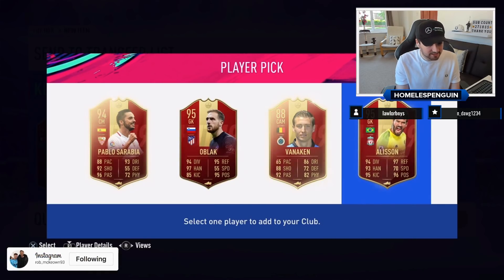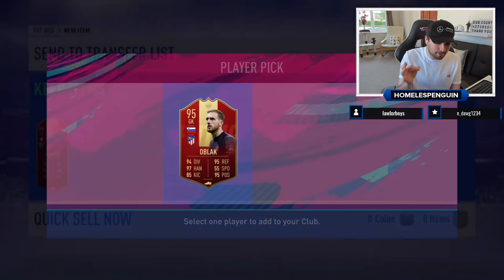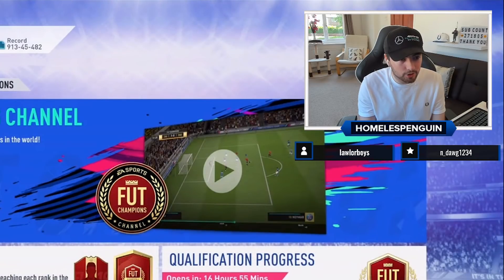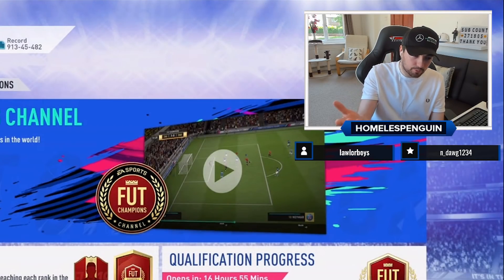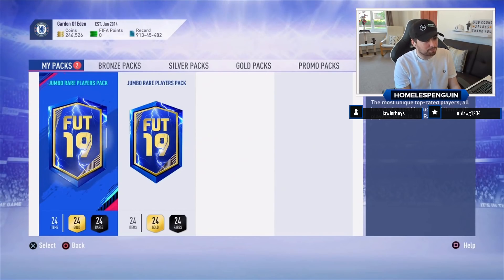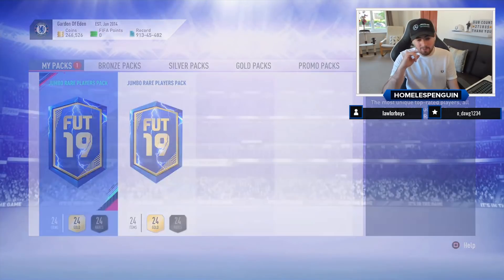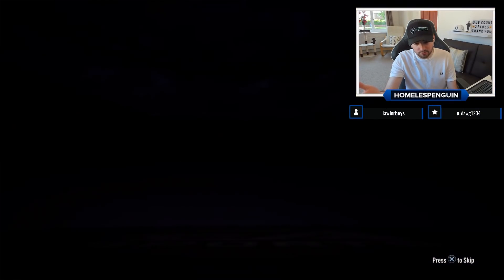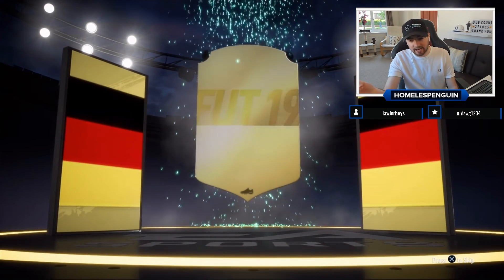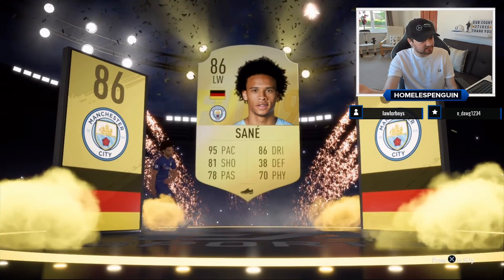We'll take Oblak for you. That's a bad player pick - Sarabia, Oblak, and Alisson are essentially the worst ones you can get. Considering you normally get elite and didn't this week, you've been rewarded well though - you probably wouldn't have got Mbappé if you'd actually got elite. That's going to be the thumbnail mate, that is insane - 96 rated! Let's see some 100k packs as well. It's a walkout - not a blue though. Not Eden Hazard either.